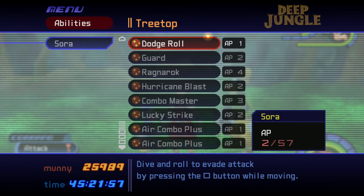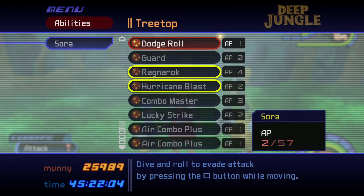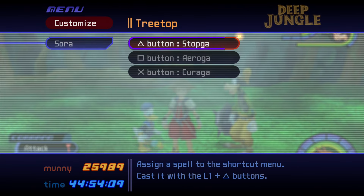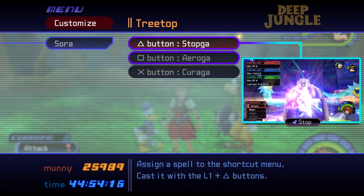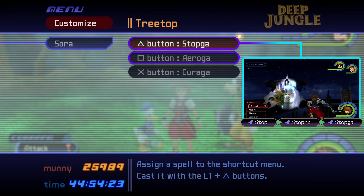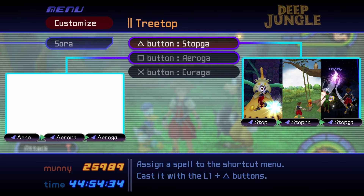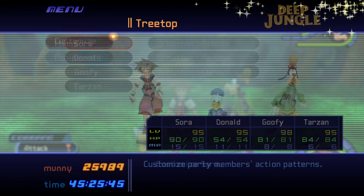For Sora's abilities, you'll need to equip Ragnarok, which is learned after defeating Ansem Riku in Hollow Bastion. If you have Hurricane Blast, Combo Master, Lucky Strike, and any Air Combo Plus abilities, equip them as well. Finally, enter the Customize menu and add upgraded Stop and Arrow magic to your shortcuts. Sora learns Stop magic by defeating the Parasite Cage at the end of Monstro's story episode, and can earn upgrades by completing Pooh's Swing in the Hundred Acre Wood and defeating the Phantom at the Neverland Clock Tower. Sora learns Arrow magic by defeating the Opposite Armor in Traverse Town, with upgrades earned by returning all 99 Dalmatian puppies and unsealing the Yellow Trinity in Neverland. Check out our magic spells guide on the KH Guides website for more details.